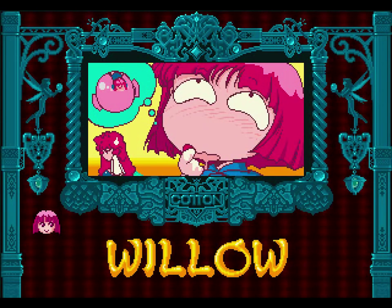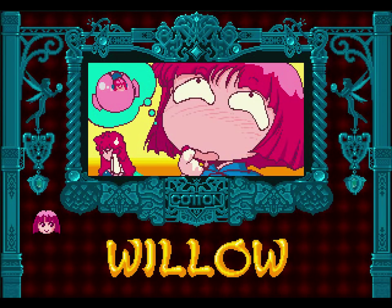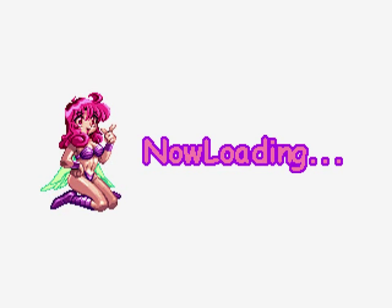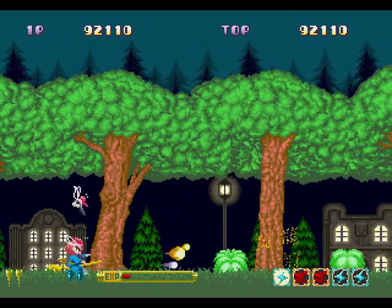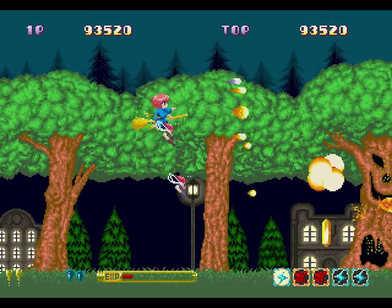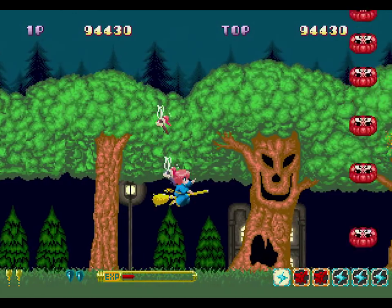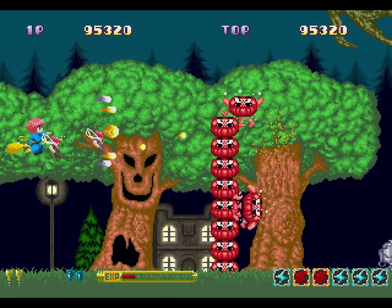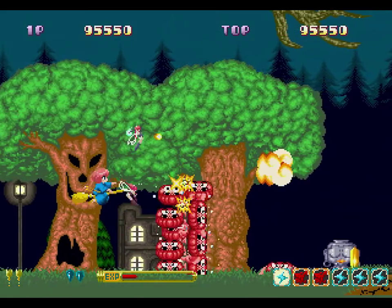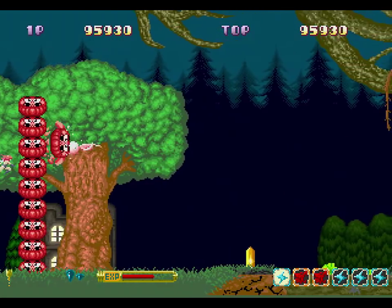I don't know how well it's explained in the first game, but our fairy companion is from the fairy kingdom or whatever, where the willows naturally grow. A lot of what's causing the eternal night is the theft of all of these willows from the fairy kingdom. Now, they grow naturally, but I'd be willing to bet they take a little bit of time to grow — or something. I mean, it can't be that easy, just like 'hey, here's a bunch of willows.'